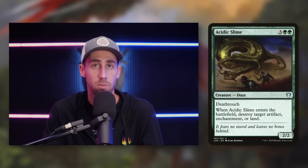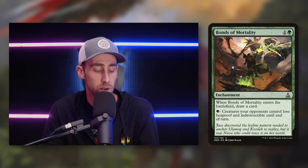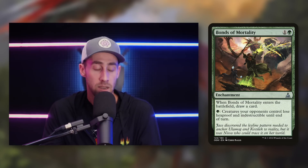Another type of card that can come in handy in this deck is deathtouch creatures, like Acidic Slime — a 2/2 ooze that costs three green green. It has deathtouch, and when it comes into play, destroy target artifact, enchantment, or land. It's a very versatile card — it can destroy things when it comes into play, but having deathtouch is very relevant. When it fights, it's going to be able to take out any creature on the board that's not indestructible or regenerates. And your commander can force that block — maybe your opponent only has one very valuable creature, and this becomes a forced kill spell. Bonds of Mortality can also be great — an enchantment for one and a green. When it enters the battlefield, draw a card. And for a green, creatures your opponents control lose hexproof and indestructible until end of turn. So this gets around creatures you can't target and lets you take them out in a fight.